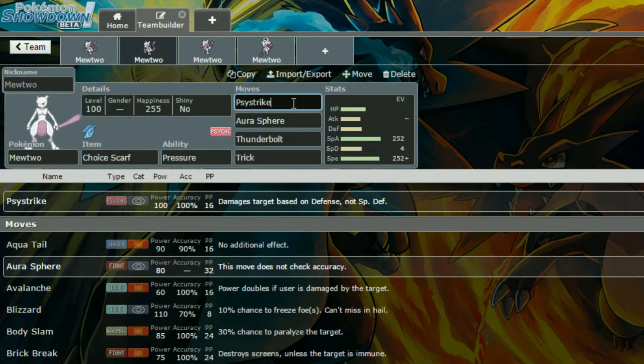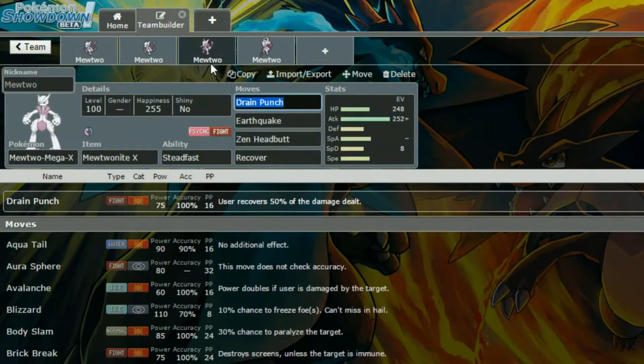So Aura Sphere can hit hard, Thunderbolt can hit hard also. And Trick to get rid of that Choice Scarf onto something that may not want a Choice Scarf on there — for example, something like Xerneas maybe. As I said, I don't really spend much time on Ubers, so I don't really know.